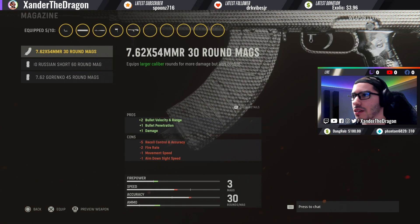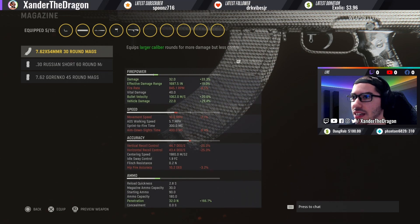For the magazine we're putting on the 7.62×54mmR 30-round mag. 30-round mags are nice to have because it's just more bullets, and we're increasing our damage. We do lose some accuracy and ADS time because of the weight of the mag, but the damage, damage range, and bullet velocity are going to make this gun unstoppable. This is what makes it really strong.